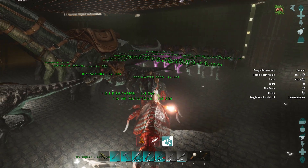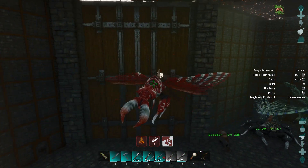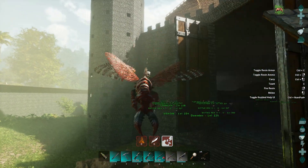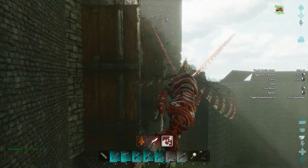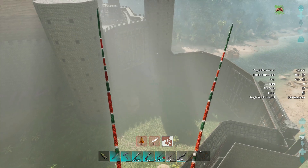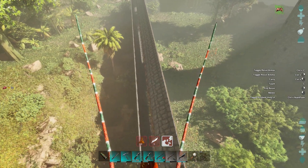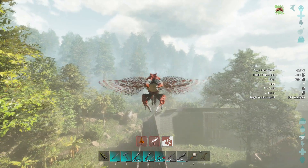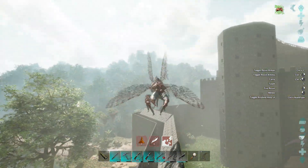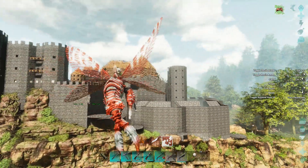Let me show you the base. I've got walls going up. I'm trying to keep in line with the castle theme. This is what I've been working on just so I can stay around the base whilst I'm doing all the breeding. Now it is still a work in progress - I've basically managed to do all this. I want to kind of build like a rampart type of wall. We're going to have towers all around and stuff.